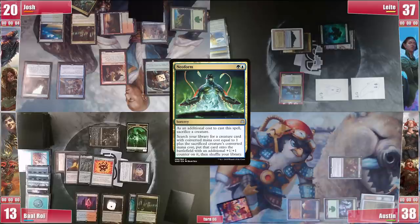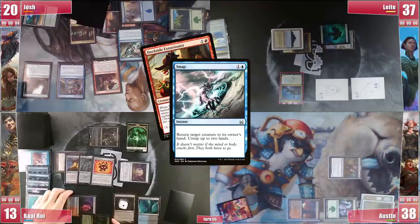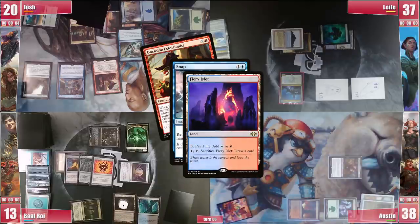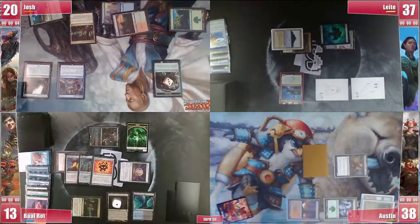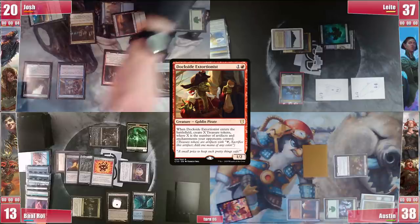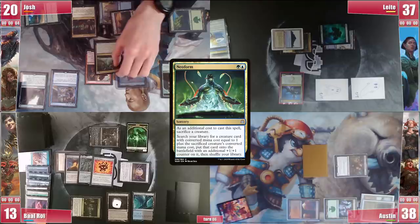When everyone thinks he's short on mana to win, he casts Snap on his Dockside. Baal wanted to keep his Cyclonic Rift, so in response he cracks his Fiery Islet to try to draw some other answer, while giving the Spirit to Austin to be able to block a Buccaneer. Josh then casts Dockside again, netting 6 more treasures. He then recasts Malcolm and follows it with Neoform, sacrificing the Dockside and fetching Glinthorn Buccaneer.